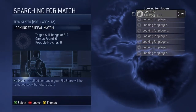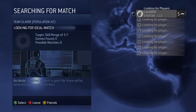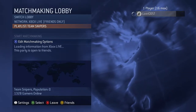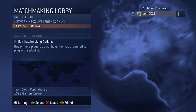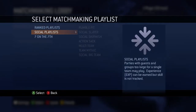Team Slayer has a population of 42 — also ranked. Team Doubles is completely empty at zero. Team Snipers: zero. MLG: zero. Team SWAT also has zero population.